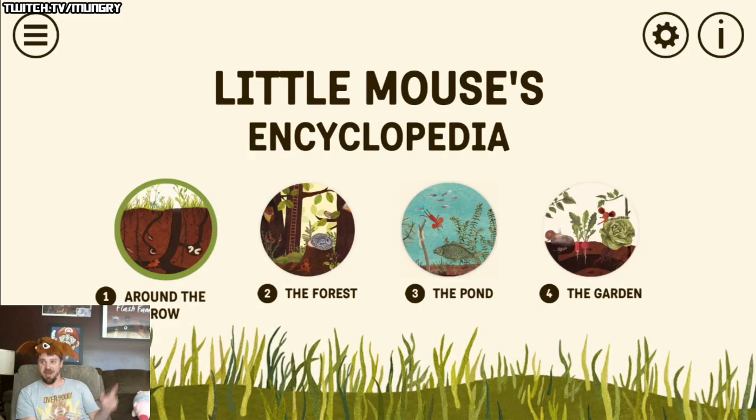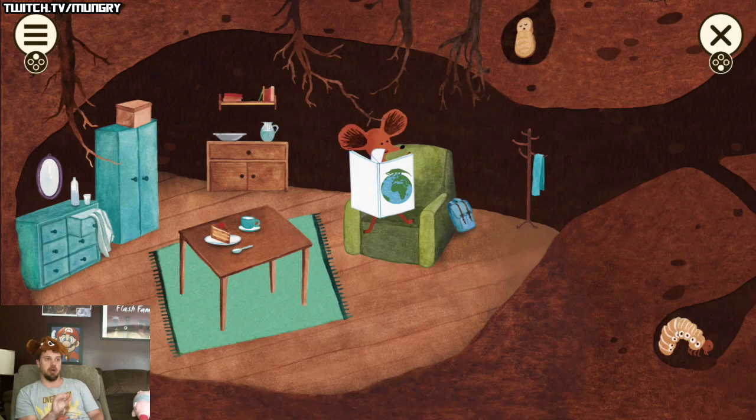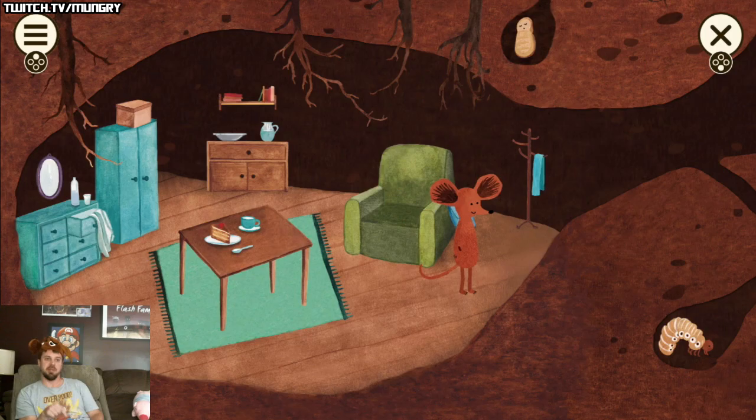Hey guys, welcome to Little Mouse's Encyclopedia. We're gonna be playing this for the first time today. I have my bat hat on because bats are basically just mice with wings, right? And this game looks really cool — it looks like a cartoon. Let's go ahead and jump in to the burrow. There will be a link to this game in the description below for the Nintendo Switch.